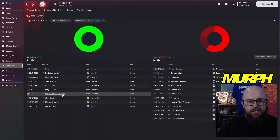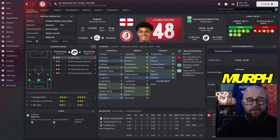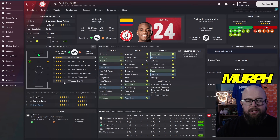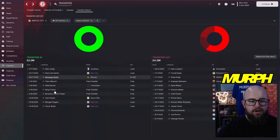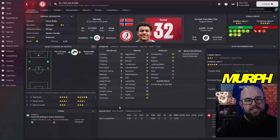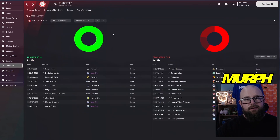Leon Foster came on a free, formerly from Spurs — a rotational full-back. John Duran came on loan from Aston Villa: 20 appearances, 12 goals. Morgan Rodgers came in from Man City on loan — six goals, four assists in 15 appearances. Weimann left for 2.5 million to Genoa. We're still going with the 4-3-3, but in the Premier League I'm tempted to tweak to a 2-DM system to be stronger at the back.